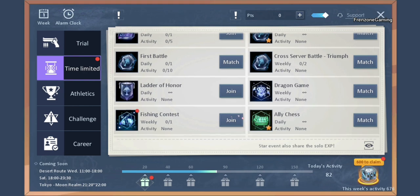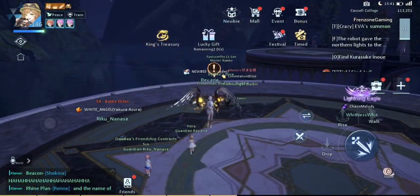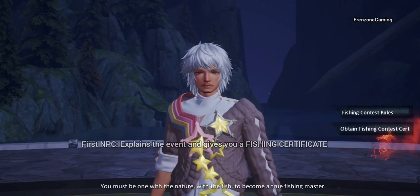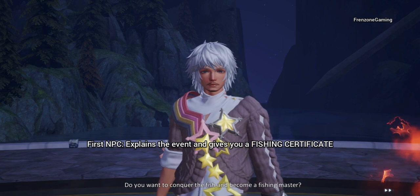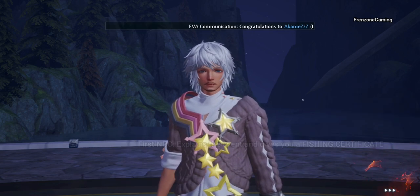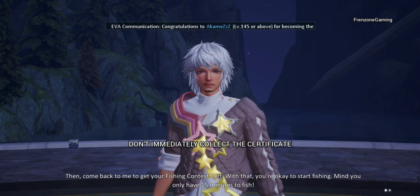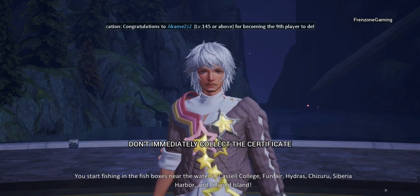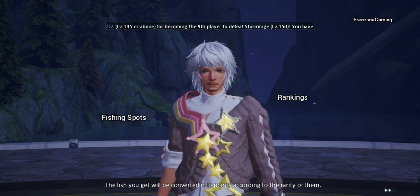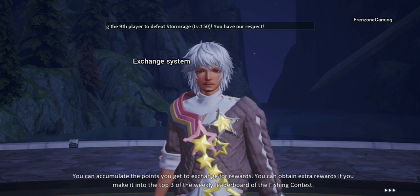You only get experience, gold, and an efficiency chest, which you gain automatically about five minutes into the event. When you tap Join, you are taken to a location in Castle College. There are two NPCs here. The first one teaches you about the rules and gives you the certificate. It basically tells you about the ranking system and the rewards you get from this event.